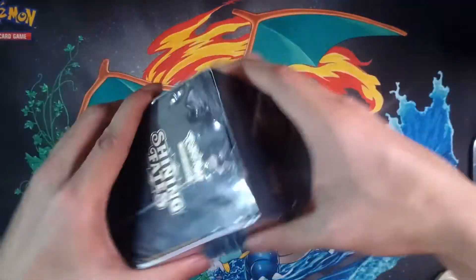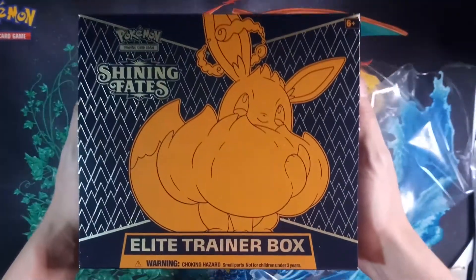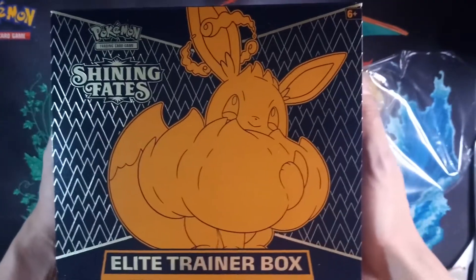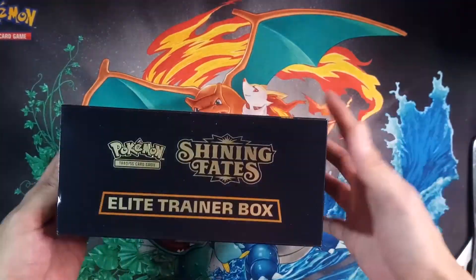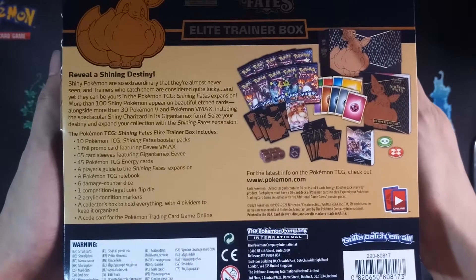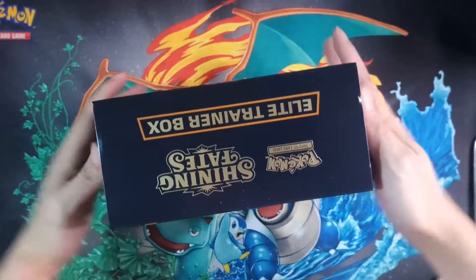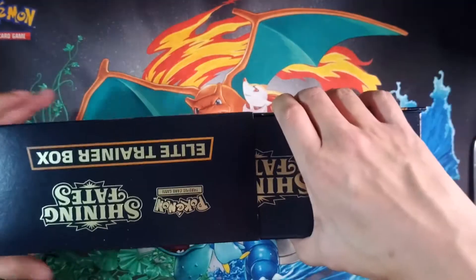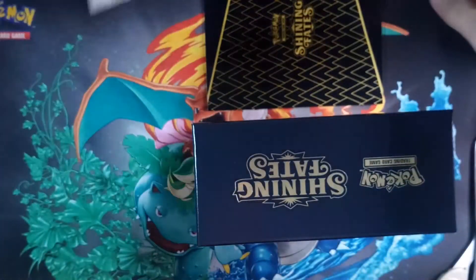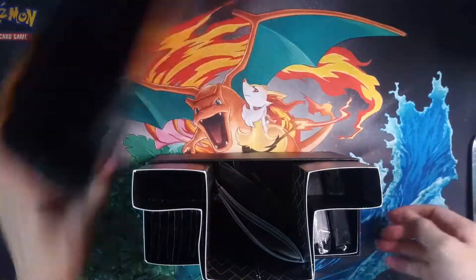I'm cutting it at the side with scissors. Most of you probably know what this Shining Fates Elite Trainer Box contains. It has this smug Eevee at the front, like it's telling me to open it. The back part has a promo Eevee, sleeves, dice, markers — lots of stuff. And of course we get 10 booster packs of the Shining Fates set.